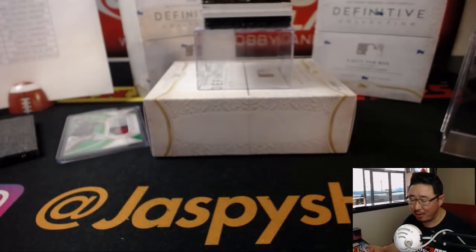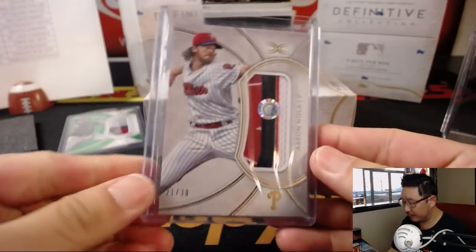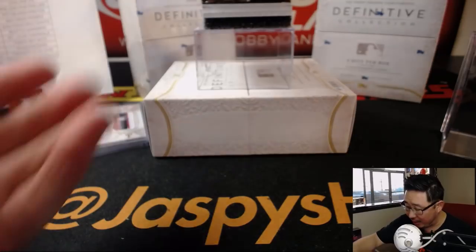21 out of 30 — nice Aaron Nola, having a great season this year for the Fightin' Phils. Brent gets the Phillies card. So there are your two Relics. And now your autographs.